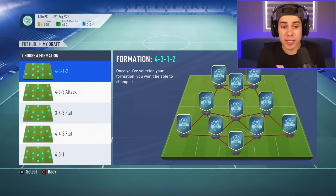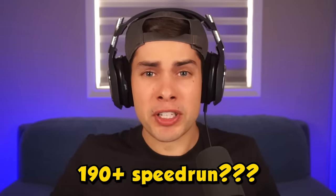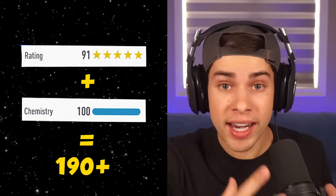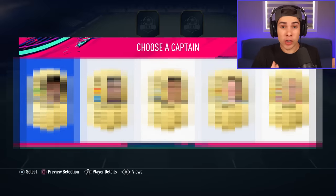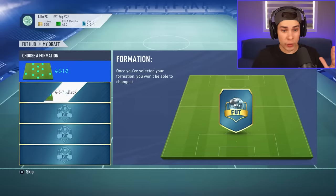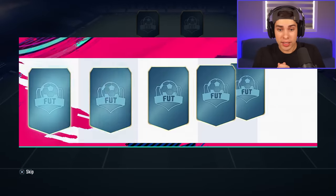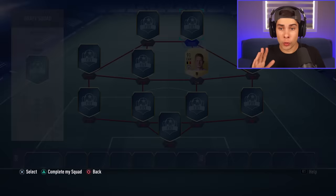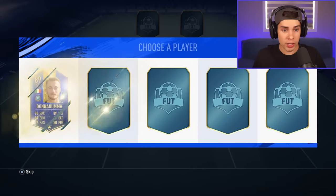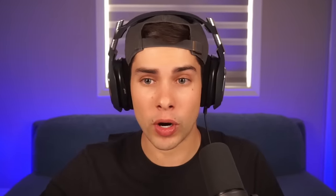FIFA 19 is a 190-plus speed run. What that means is our rating and chemistry need to equal 190 or more, but we only have a few seconds once the players show up to make our decision. There's no time to waste. We take the 4-4-2. Anxiety is already through the roof. Willian, Di Maria — we're taking De Bruyne, going full Prem. Oh my days — we have to take Lewandowski, not Prem anymore.